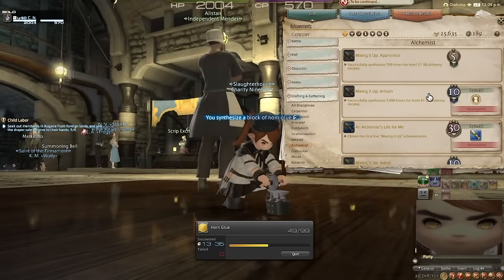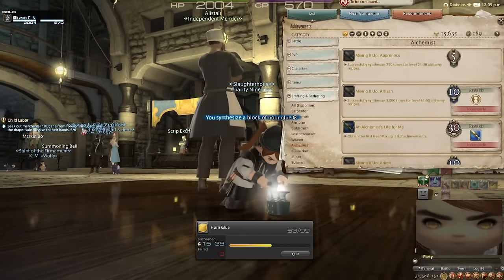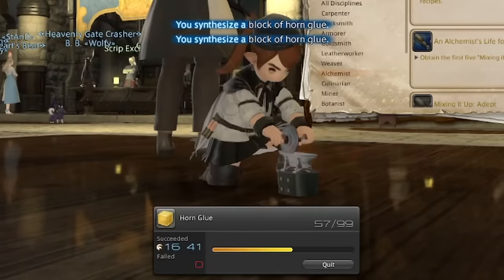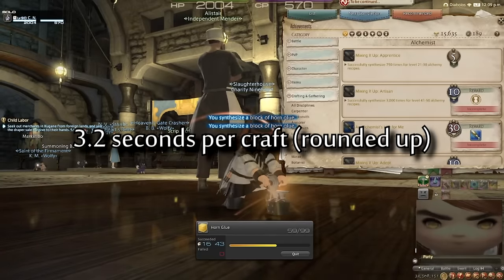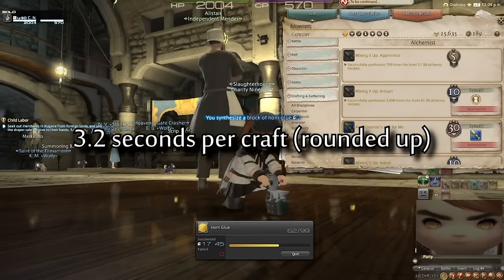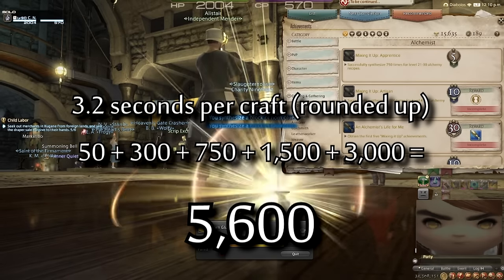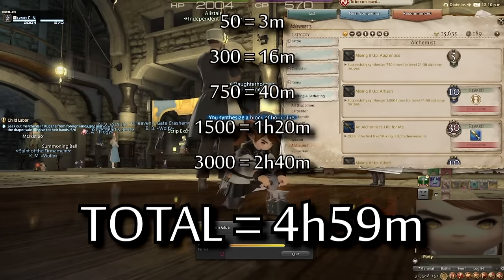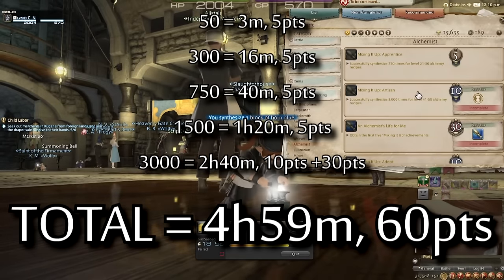These are crafting achievements at their most basic: craft a lot of things, get a lot of achievement points. You might be wondering how long all of that takes. I actually did a little bit of math. If you're using auto-craft to do bulk stacks of 99 of an object, you get about one object every 3.2 seconds or so. All totaled, combining all of these ARR achievements together, you're going to have to craft 5,600 times. Completing all of these steps will take you a total of 5 hours per job, and for your troubles, you'll get a total of 60 achievement points.